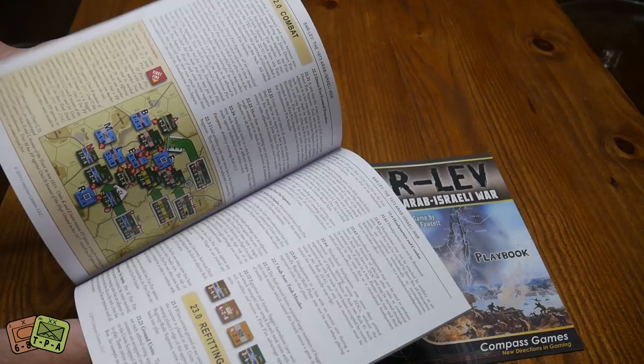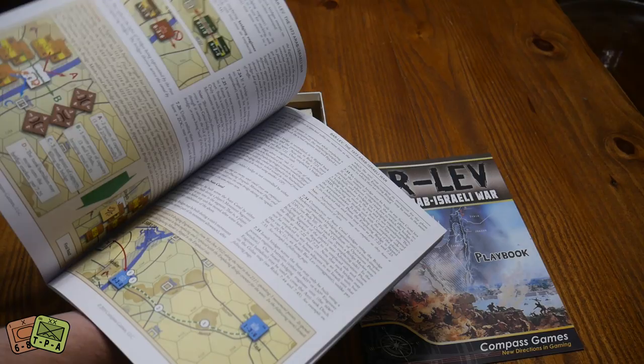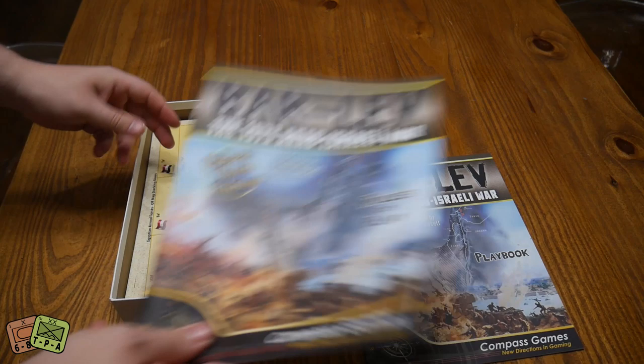The rulebook covers combat, Jordan River, helicopter maps, transport movement, and indirect fire — very typical of a modern war game rulebook. There are lots of diagrams, pictures, and the text is reasonable, so you should be able to get your teeth into it.